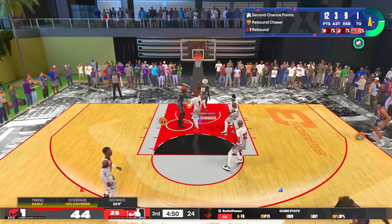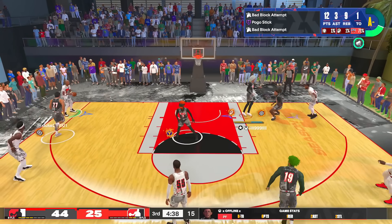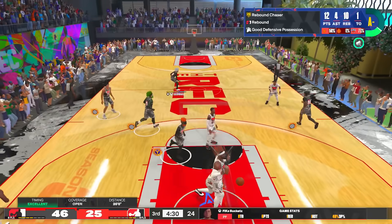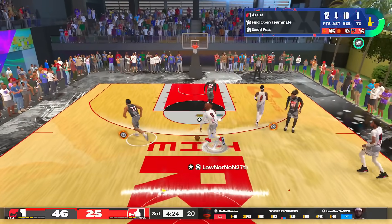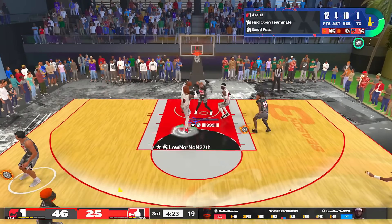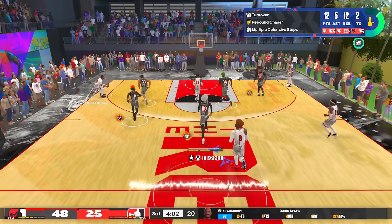What you could do with those other 12 attributes versus upgrading block that high — you see what I'm saying? Most people would be okay going 87 block for Silver Anchor, or 93 for Gold Anchor. But as you see from this gameplay, nobody scores in the paint with 99 block. The snatch block of doom! The demoralization — you know how bad that has to feel getting a snatch block like that?